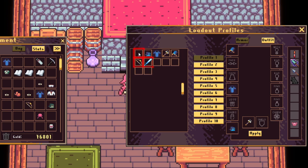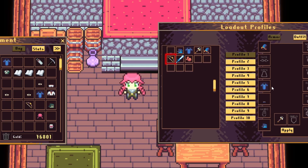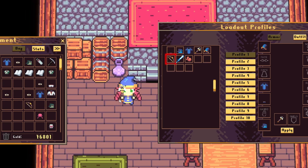Drag items from the bank slots into the appropriate slots in the equipment area. Any piece of gear in the bank can be used in any of the 10 available loadout profiles. Want your favorite hairstyle to follow you to the ends of the earth? Drop it on every profile and never worry about it again. Want a new look for every day of the week? We got you covered. When you're good and ready, simply hit the apply button on your profile of choice and watch the magic happen.